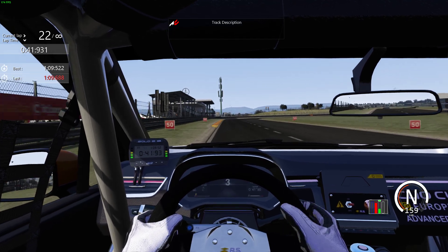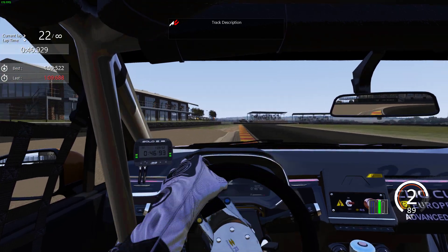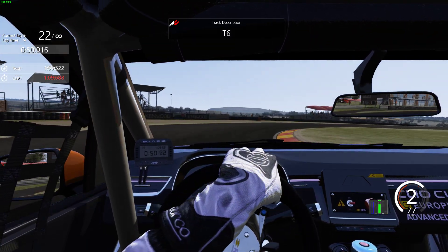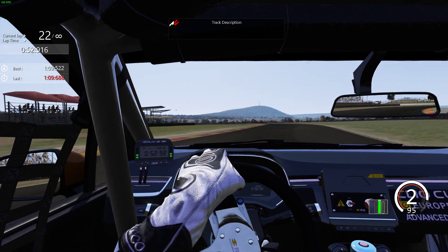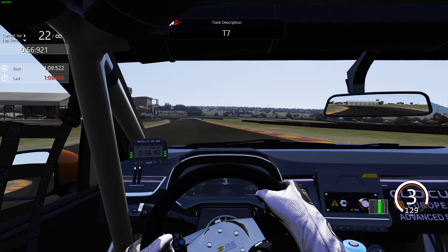That is the absolute key as you go up the hill looking for turn five, braking just before the 50 down into second. Getting very squirrelly on the brakes hitting that inside kerb a little bit. Luckily the kerb on the outside is quite wide. Turn six as well, making sure to get on the power nice and early on the exit for the run down.